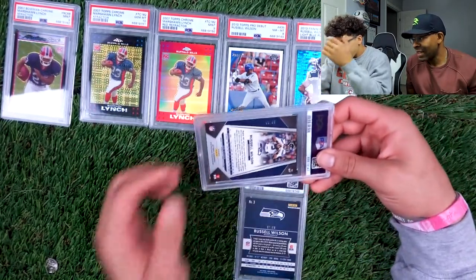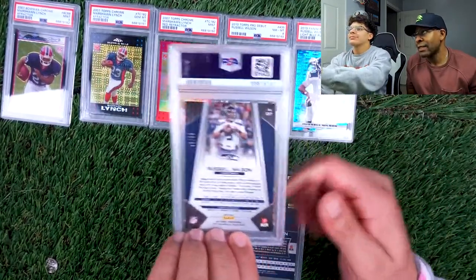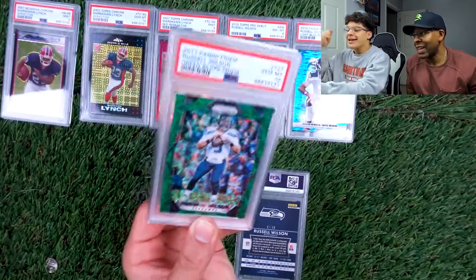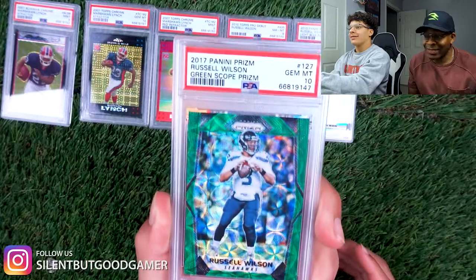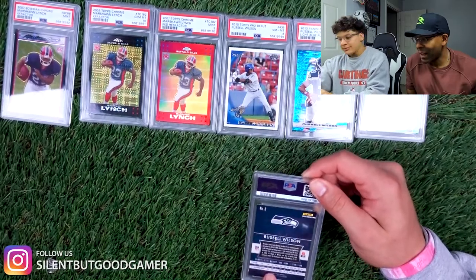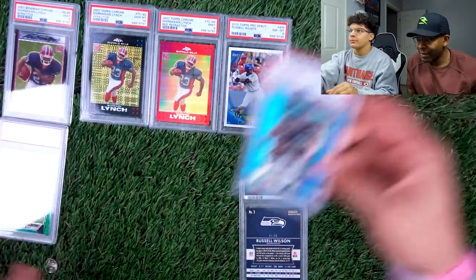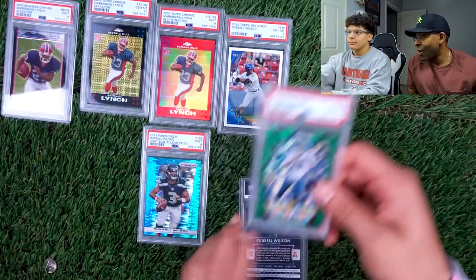Now we got a Russell Wilson 2017 Panini Prizm out of 99. We need some tens — come on! Three, two, one — ten! There we go! I was on the fence sending that in and we got a 10! I would sell that one because I got a version better than that — I got a bronze star which is way more limited, like a seven out of five or seven, but it's not gonna get a 10 though.